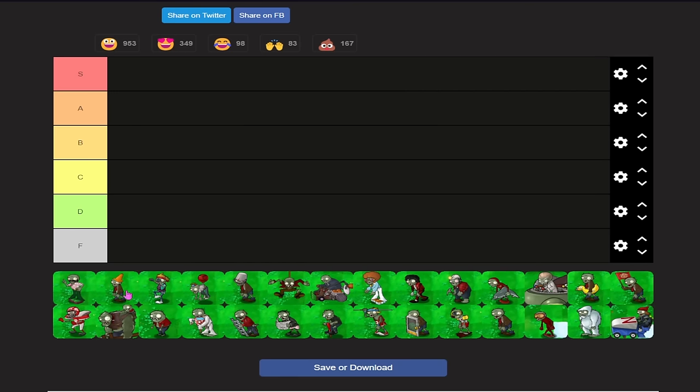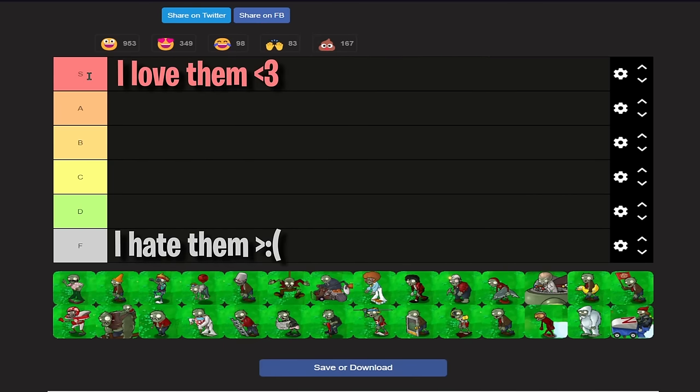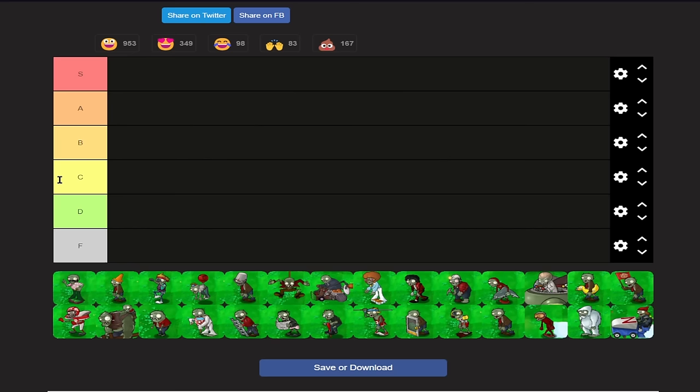We'll be going in almanac order, just to not confuse anybody, and we'll only be doing zombies from the almanac — no modified zombies like from Zombotany or Zombotany 2. S is for I love them, F is for I hate them. In between, you could probably figure it out. So let's go ahead and get started.